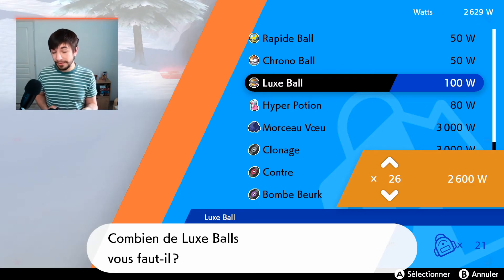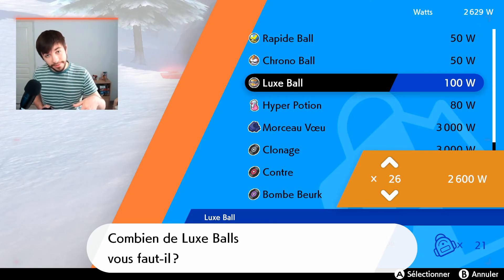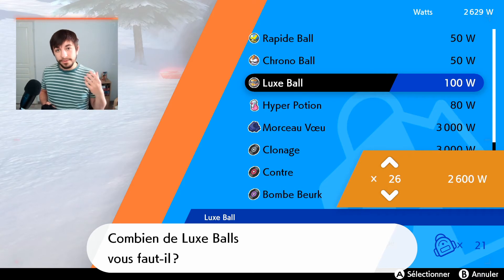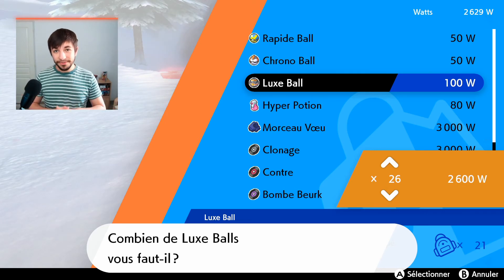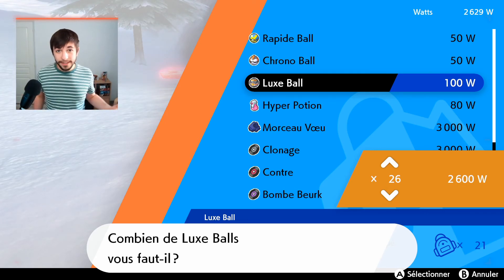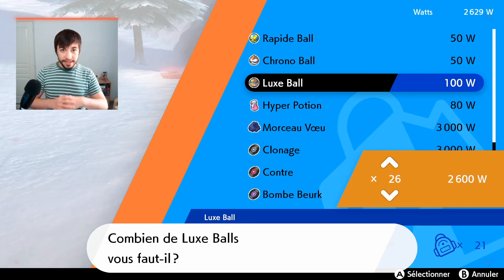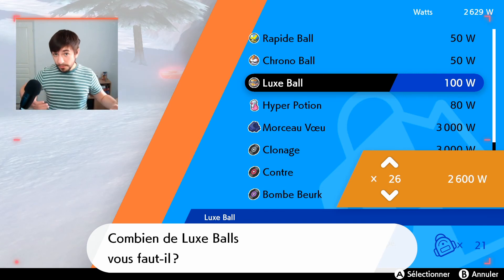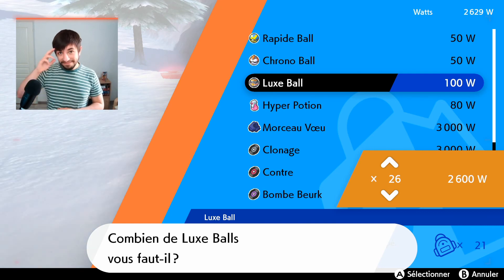100 watts per luxury ball is converted into 3,000 Pokédollars. So with one single den you get 2,000 watts, which means 20 luxury balls, which means 60,000 Pokédollars in about a minute. That's it for this short video — from all the things I've tried, this is by far the best and most efficient method. You can stack as much watts and money as you want. Thanks for watching, I'll see you around.